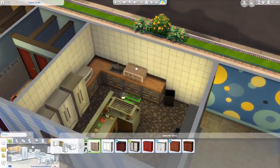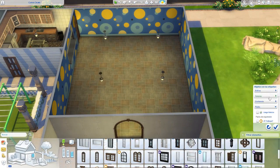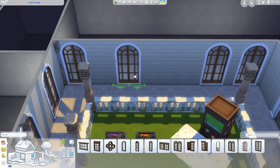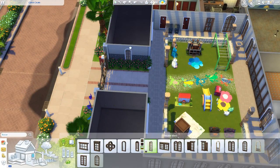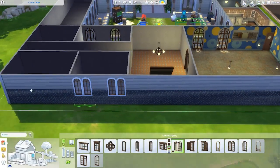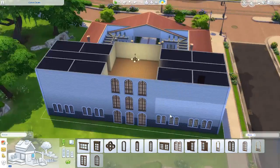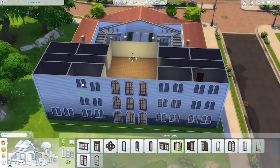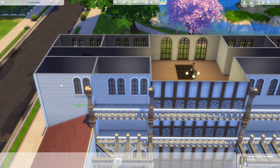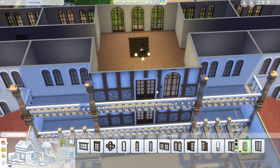On the ground floor we're going to find the main dining room. On the other side we have some classrooms — yes, I almost forgot — plus the kitchen, which is very important, and the bathrooms. There's also an activities and music classroom where the children can learn.